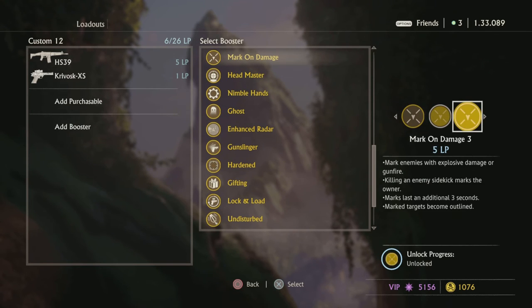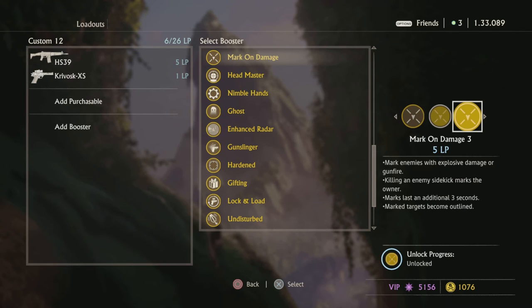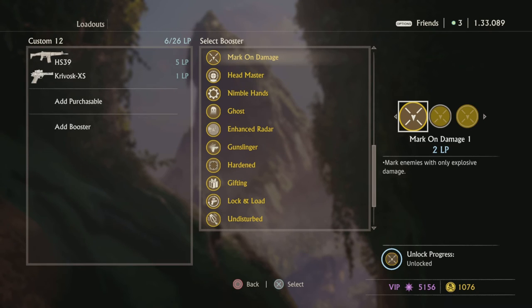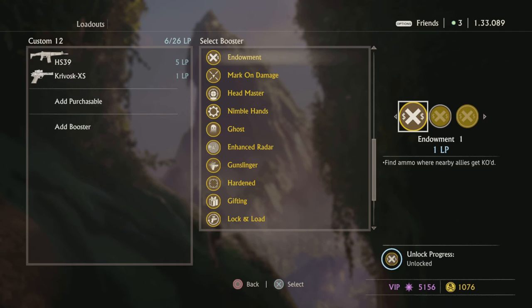Another amazing booster — Mark on Damage. Pretty self-explanatory: you shoot someone, do damage, and if they don't have stealth, they're marked. Use Mark on Damage 2 — don't use Mark on Damage 1; it's a waste of loadout points unless you're using explosives. If you really want to overdo it, use Mark on Damage 3 for the outline — you can see them in real time and know exactly what they're going to do. Once you get Mark on Damage 3 on someone, it's really easy to rush them.